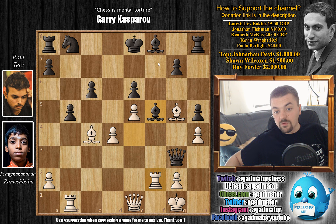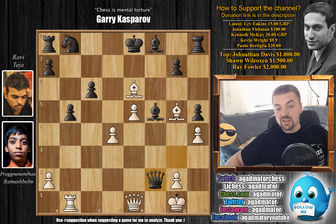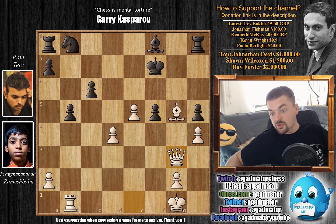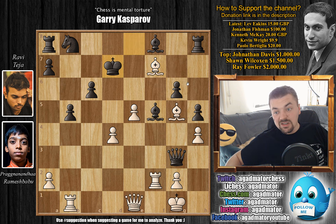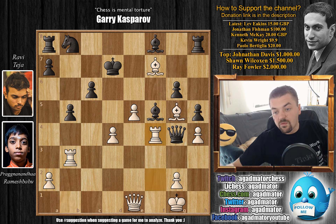Bishop to f5, closing the f-file for the rook, so rook captures on f8 is not a possibility. But here Pragu goes bishop captures on e6. Bishop captures would lead to rook captures, rook captures, and queen captures on g3 — again you would lose your queen. So after bishop captures on e6, queen captures on f2 — you have to part with your queen here. Playing something like g6, you get bishop to f7 check; you cannot capture. Rook captures on f5, captures, and queen captures on g3. After bishop to f7, if you go king to d7, then rook to b3 will trap the queen — queen to g4, rook to f4, and the queen has nowhere to go.